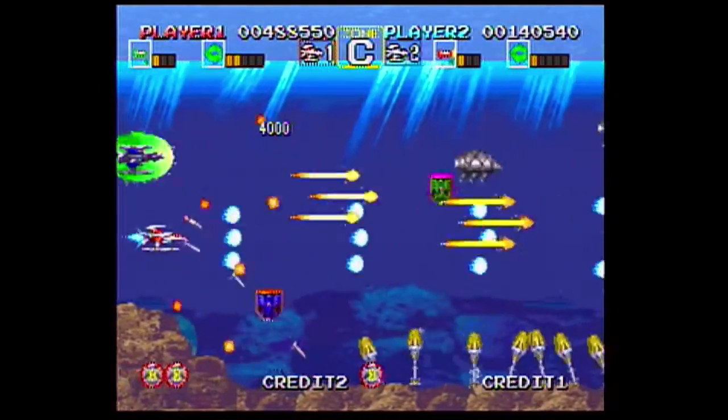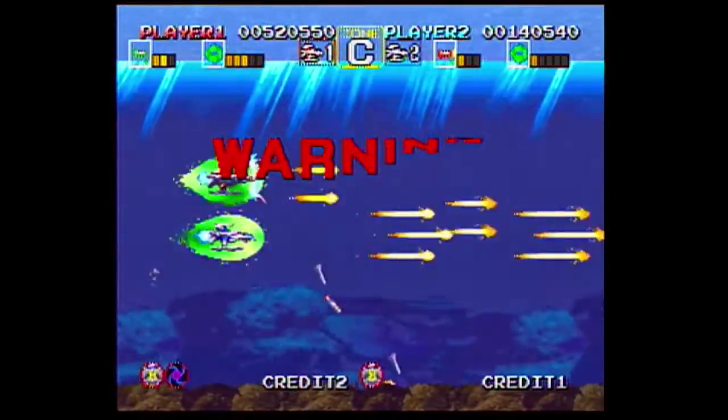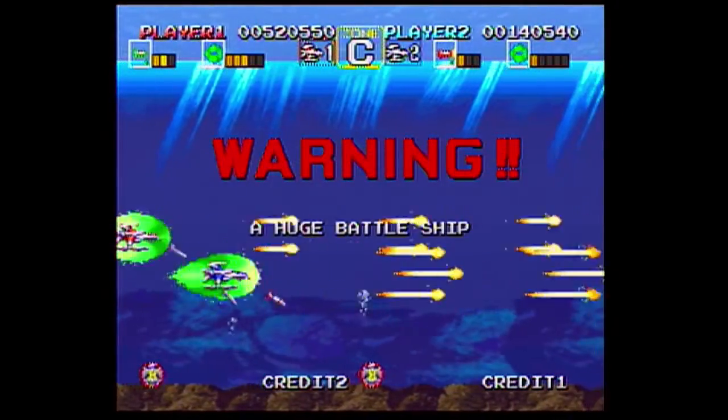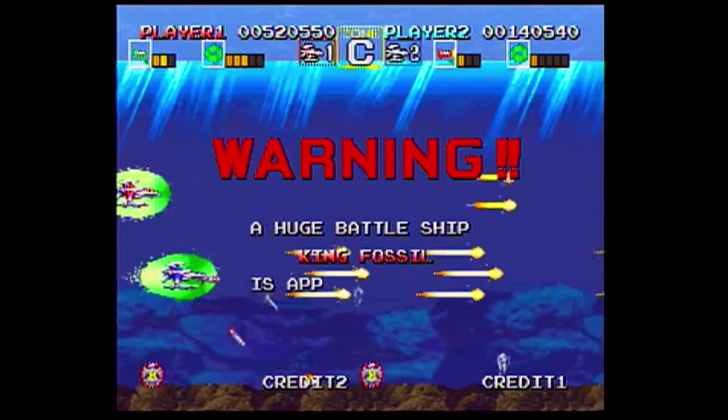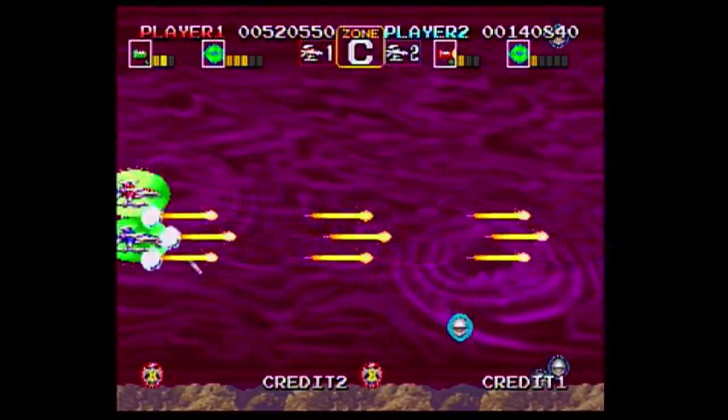The black hole bomb won't destroy bosses, but it will do significant damage to them. One really cool feature is the ability to capture mini-bosses. It only lasts for a short amount of time, but the added firepower certainly comes in handy.